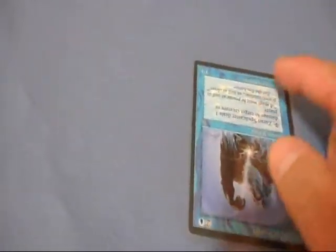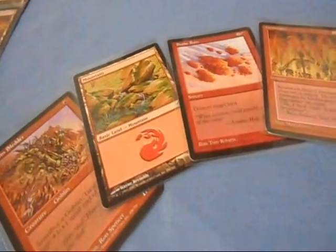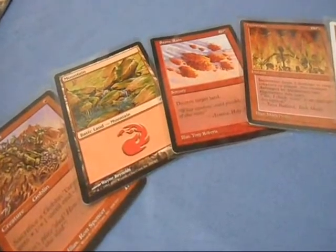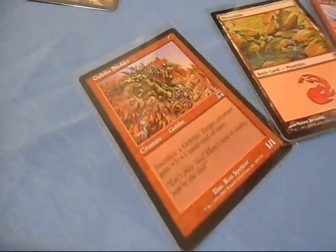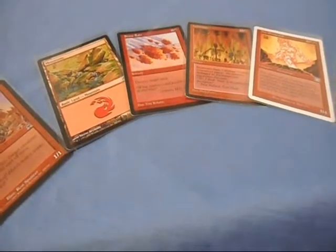It's a 1-1 creature. Now, here comes the part that drives me crazy — where somebody will put out their first creature and they'll have a hand with some really decent cards. They will either skip putting out a lesser creature, another 1-1 that only costs one. Why would you not do that? And they'll wait to bring out something with a higher cost, like Fire Elemental, with a cost of five — it's a 5-4 — because they think that by waiting, they can bring this out and then slam their opponent.